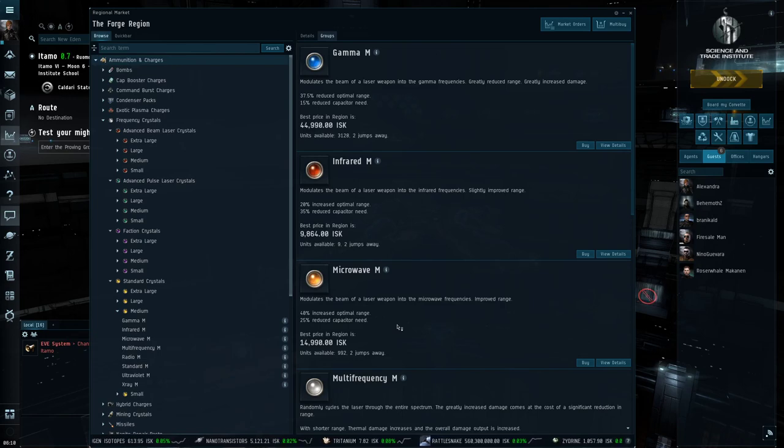That is my overview for energy frequency crystals for Amarr ships. I really hope you enjoyed this video — it's a companion to the one I did earlier for hybrid ammunition. Next time I'll do one for projectile ammunition, and after that possibly missiles and drones. Feel free to let me know what you think. I hope this really helped you out, particularly for you Amarr pilots fighting the good fight and roasting the heretics — now you can do it with style. Thank you very much everyone, take care.